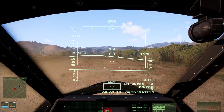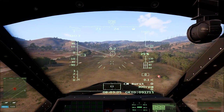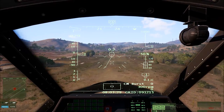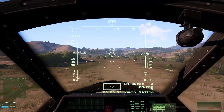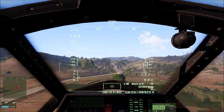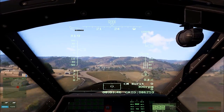Now we'll apply takeoff thrust at 50% to get off the ground with the gear up and come to a steady hover. As I start to rotate the nozzles forward, you'll notice the flight path indicator starts moving closer to the horizon. And as I gain speed and nose up, you can fully rotate the nozzles to 0 degrees.